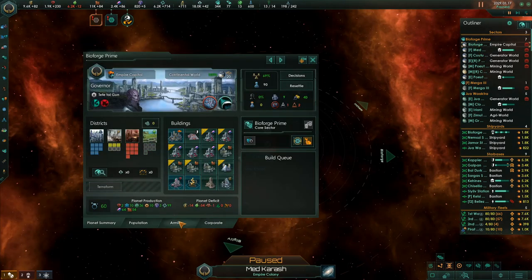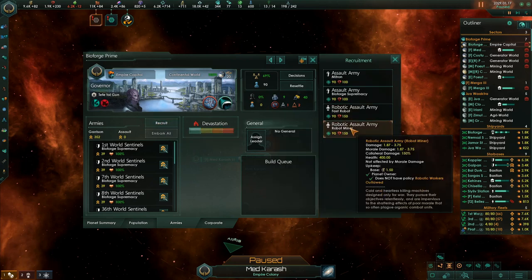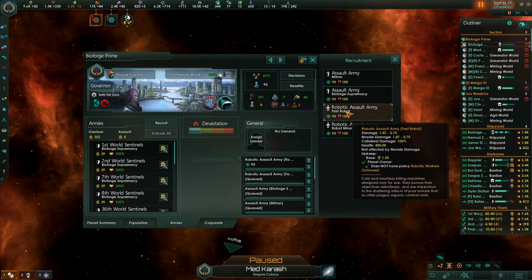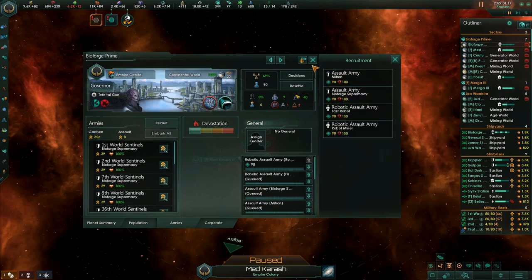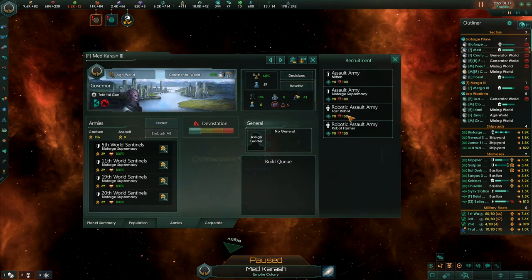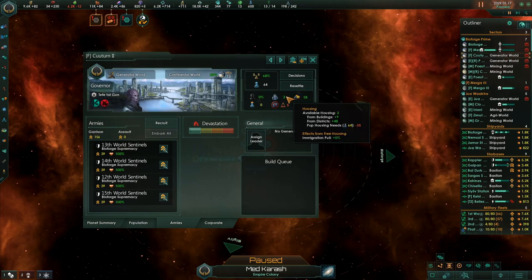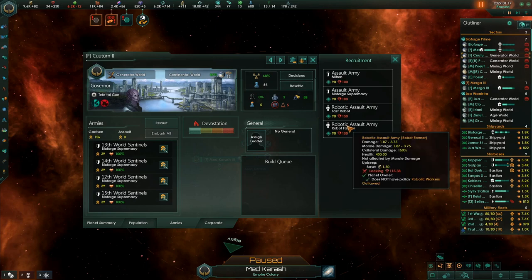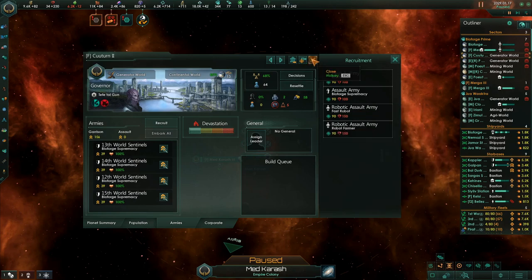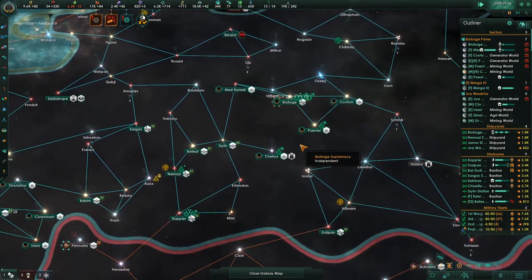Bioforge Empire Capital — recruit. I'm just going to recruit like 5 to 10 off each planet. Oh, it requires minerals that I don't have — I didn't realize that recruiting required minerals, so we have to wait for those guys.